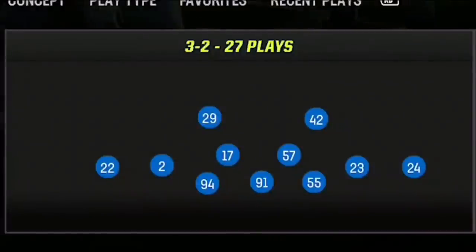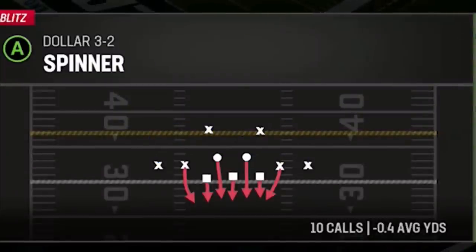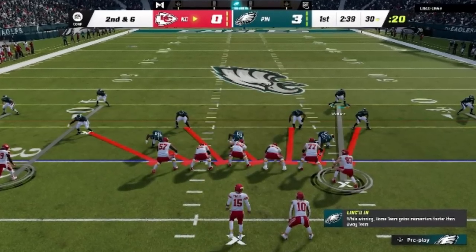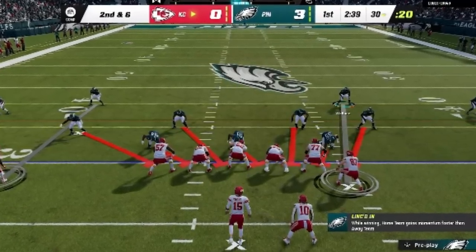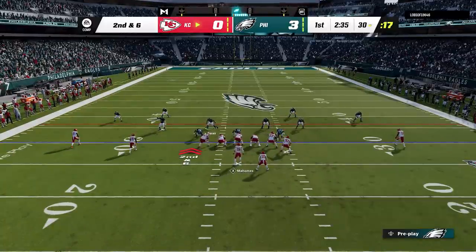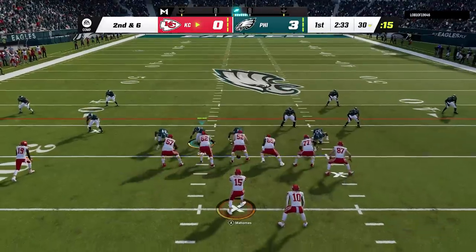On defense, the formation I'm going to show you today is from the meta dollar 3-2, starting off with the spinner blitz. I'm sure everyone that plays online is familiar with this blitz because it's been one of the most popular meta defenses all year, and it's a defense I've also put out in the past going back several Maddens. I'm going to show you this blitz setup, then several exotic coverages you can use with it to make an entire scheme that is very hard to play against. For the spinner blitz, you really don't have to do anything for run defense.